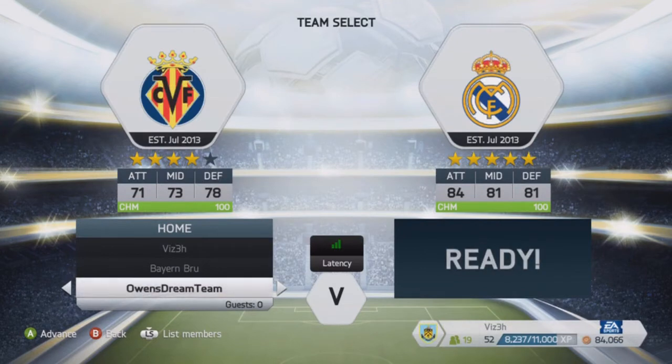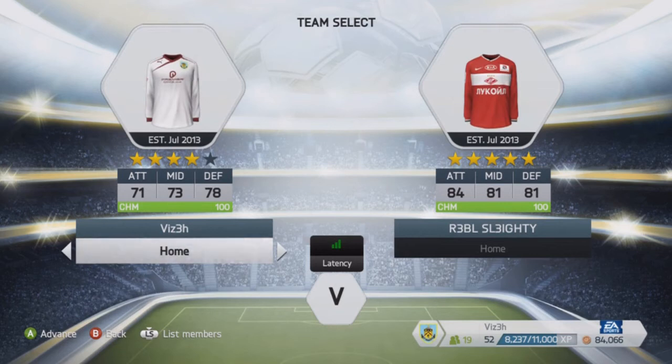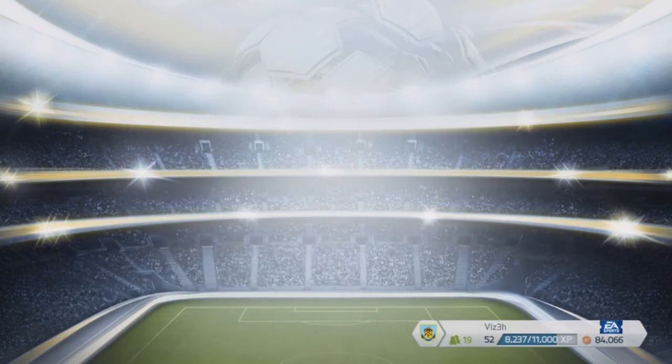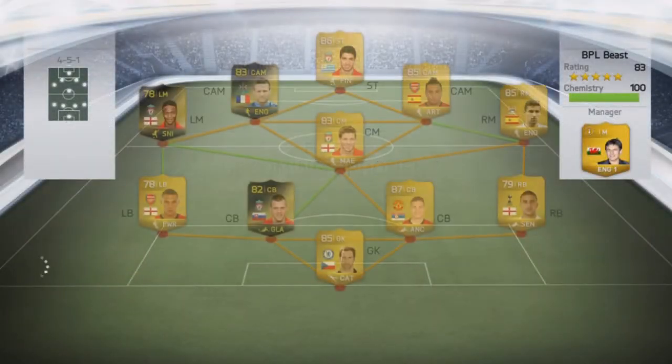He has joined and he's got some very very nice stats. Hopefully we can still get this win and get to upgrade to Gary Cahill. Let's look at the squad right now — he's rolling with a 4-5-1.